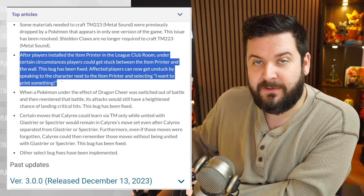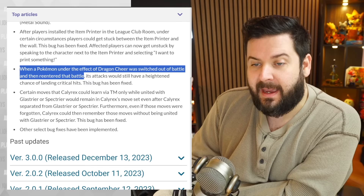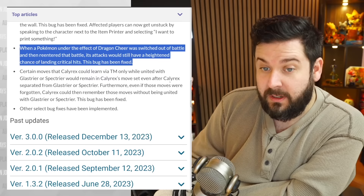Players can now get unstuck by speaking to the character next to the item printer and selecting 'I want to print something' — essentially resetting your position. When a Pokemon under the effect of Dragon Cheer was switched out of battle then re-entered, its attacks would have a heightened chance of landing critical hits. This bug has been fixed.